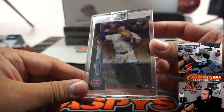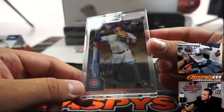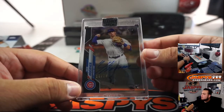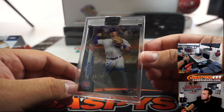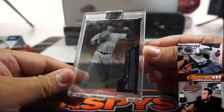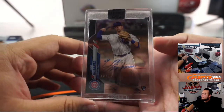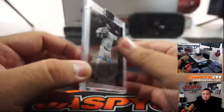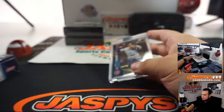And we got Nico Horner — that's out of 75 black rookie for the Cubs. Very nice looking card, that's for the Chicago Cubs and Talon. Quick little box break just like that.